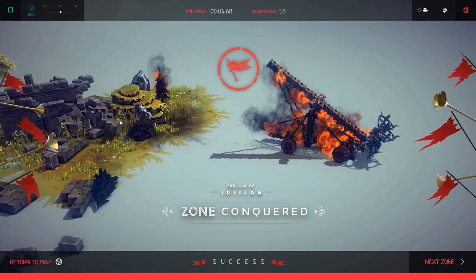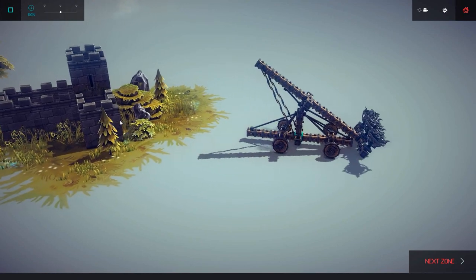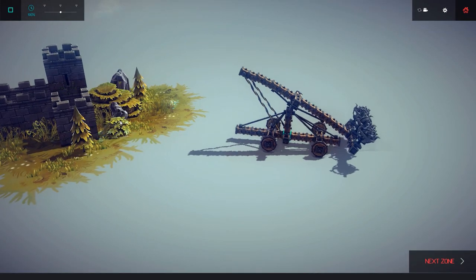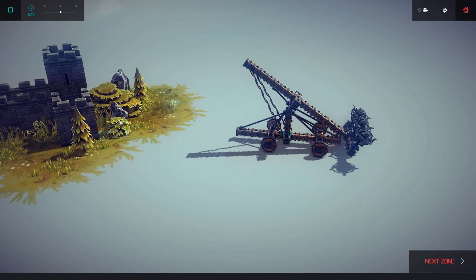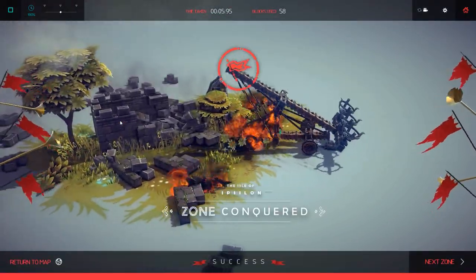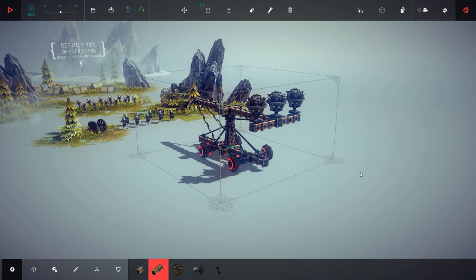We're on fire! Run away! Can we — oh I got an idea. It's not loaded yet. There we go. So it looks like the fire bolt has some design deficiencies. We did it again — look at that. We're good at this game. It completely shatters. Alright, next up — what do we get now? Midlands encampment. Destroy 90% of everything — knights, tents, and cannons.